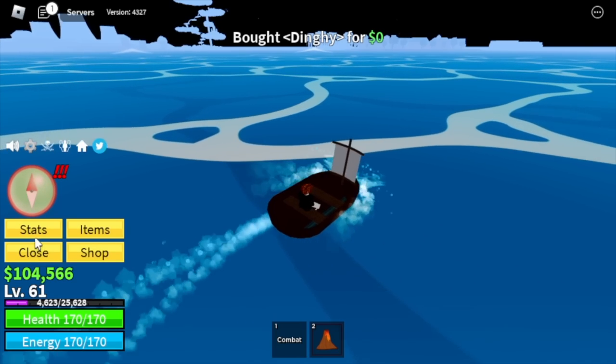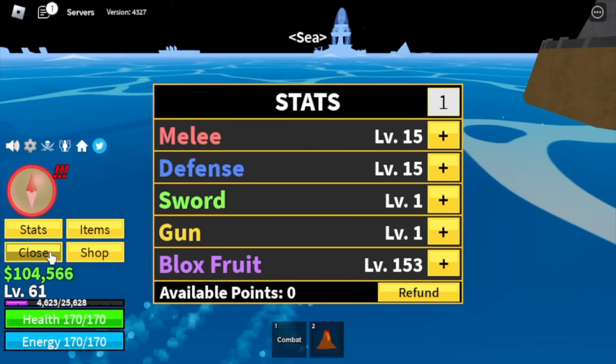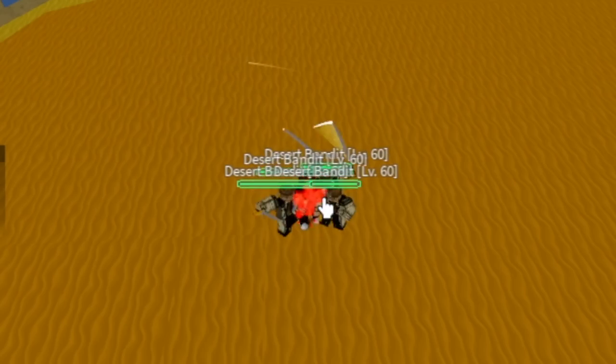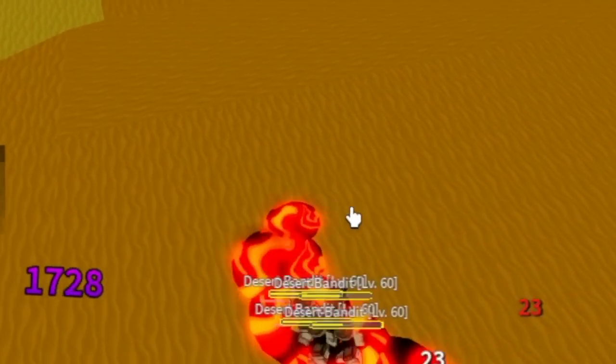After that, next island. Stat check first — melee defense 15, Blox Fruits 153. Next up, the desert. Two mobs: first is the desert bandits. At level 60, you're elemental here, so just use your F skill. Very easy.